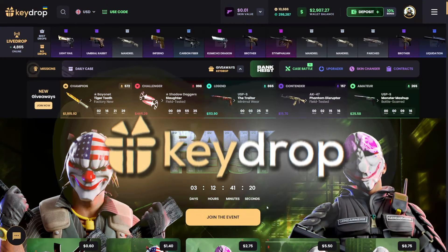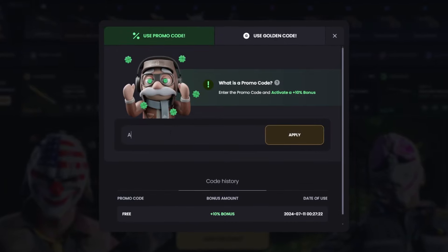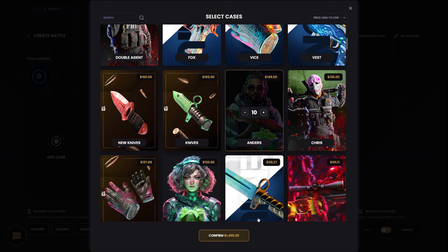Welcome back to the channel. To get some free money with the Tempest deposit bonus, click the use code button, use my code — 'onyt' for YouTube or 'onytsinc' for non-YouTube — then click apply.